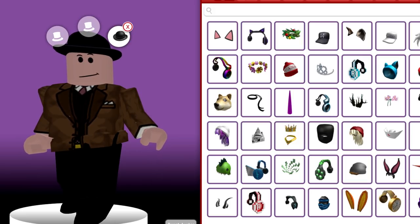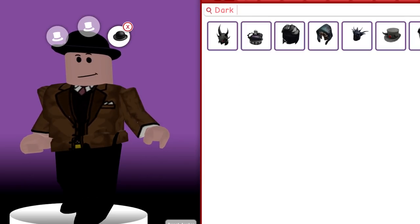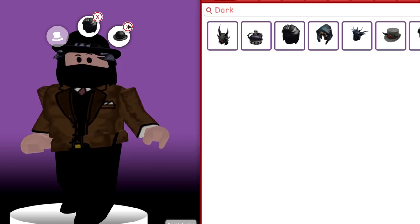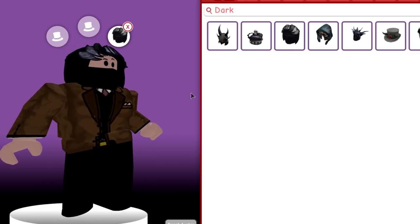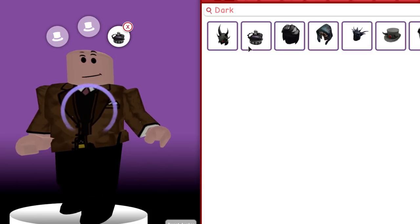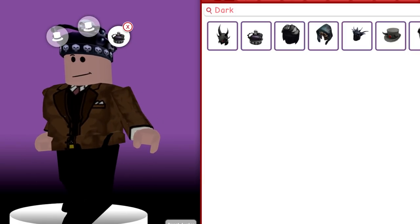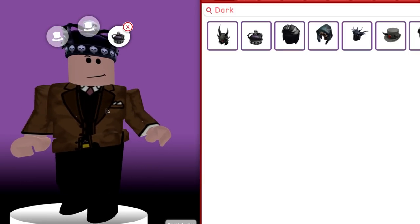Say I wanted to buy a dark assassin hat but I didn't know what it really looks like. I can go here, type in dark assassin, and then I can look at myself and decide whether I want it or not. Let's see, we've also got crown here. I can be king of the ghosts. Every item on Roblox is on here.